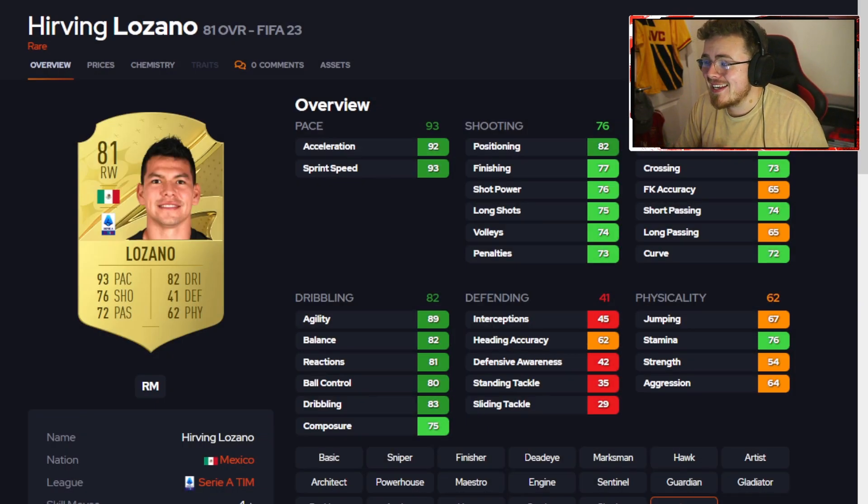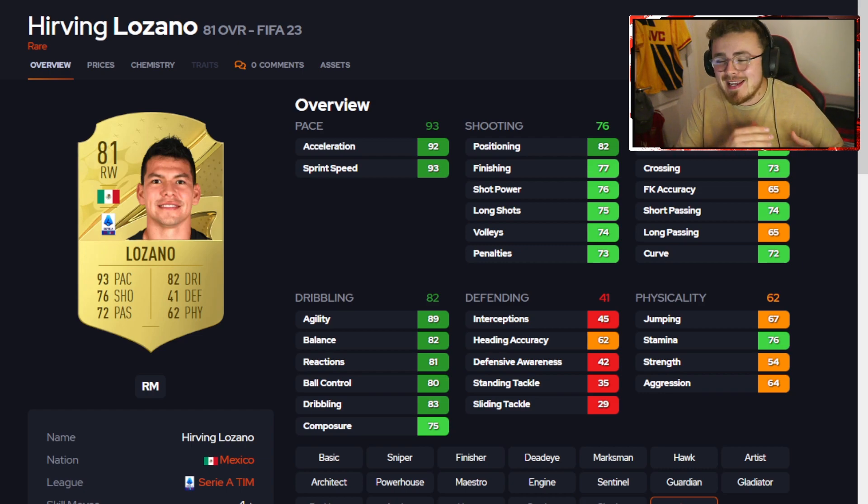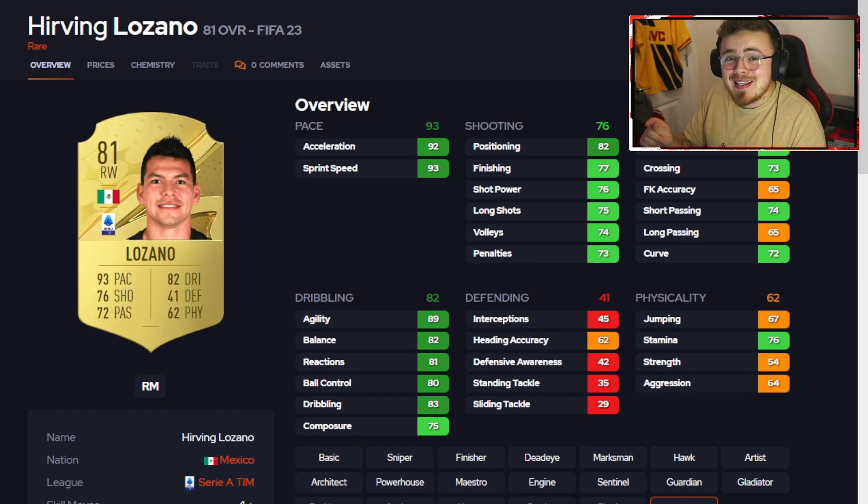I am back again. This time we're taking a deep dive into Serie A's most overpowered cards at the start of FIFA 23. We checked the Premier League earlier today. It is Serie A's turn and I reckon this could be a solid shout. It doesn't get too much love at the start of FIFA — a lot of people prioritise the Premier League and La Liga. Serie A might go under the radar a little bit but some of these cards are insanely saucy. Let's dive straight into it.